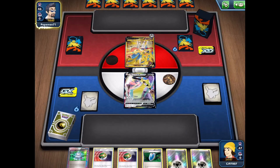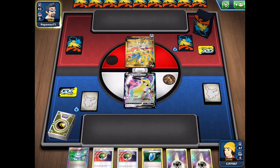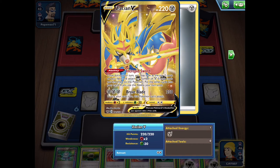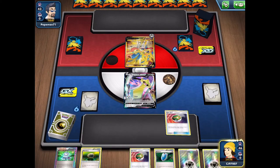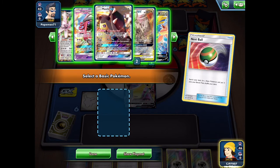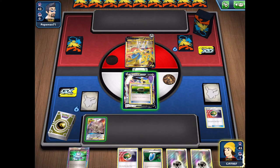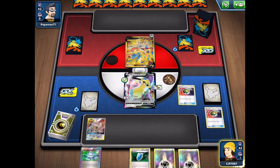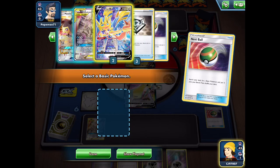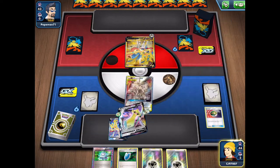Getting into our second match, it looks like a bit of a mirror match since my opponent is also playing Zacian - they have the nice golden secret rare version. They got energy down but didn't do much on their first turn, just an Intrepid Sword. We go for a double Nest Ball to try and get the GX attack off - we do have the Float Stone from a top deck, though we're missing a supporter which isn't ideal.